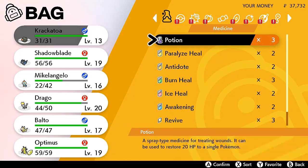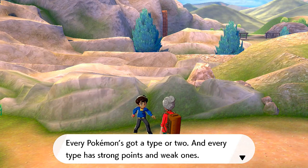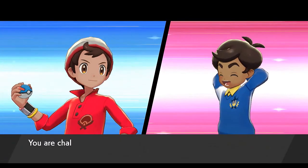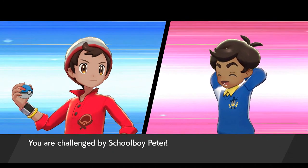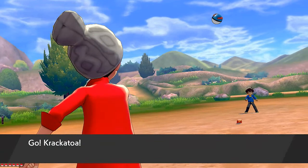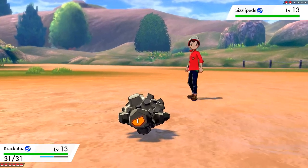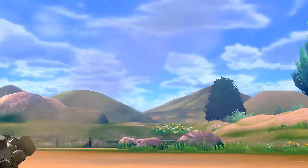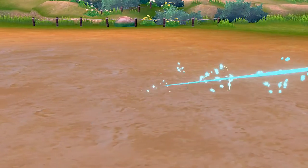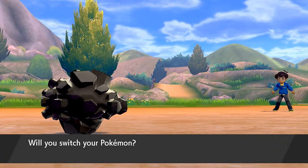Krakatoa, let's do this. Every Pokemon's got a type or two and every type has strong points and weak ones. We're challenged by Schoolboy Peter — he comes out with Sizzlipede, an interesting Pokemon. It's a bug type but eventually evolves into a fire type, so this is a good time for Krakatoa to get experience points using Smack Down.